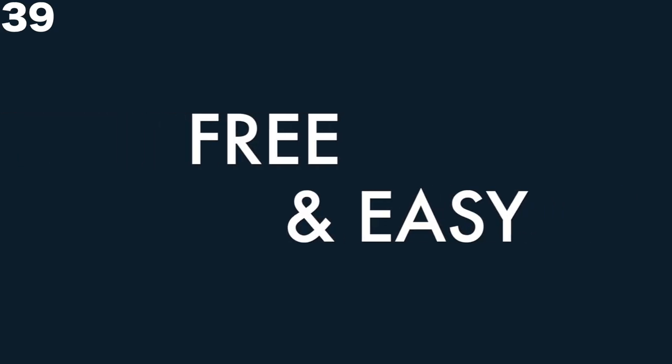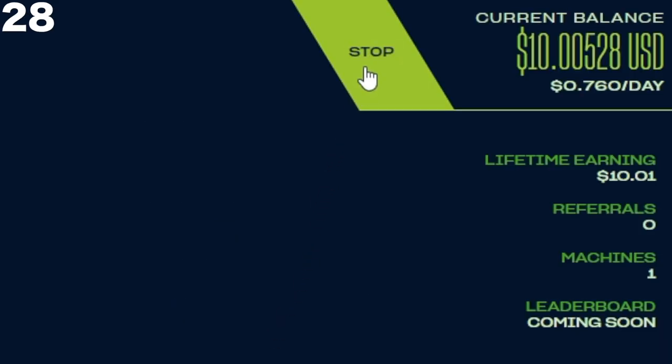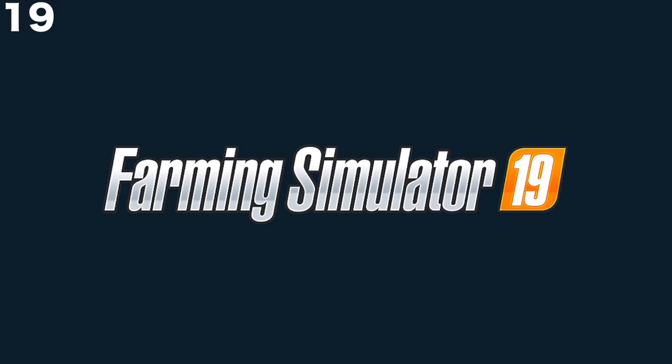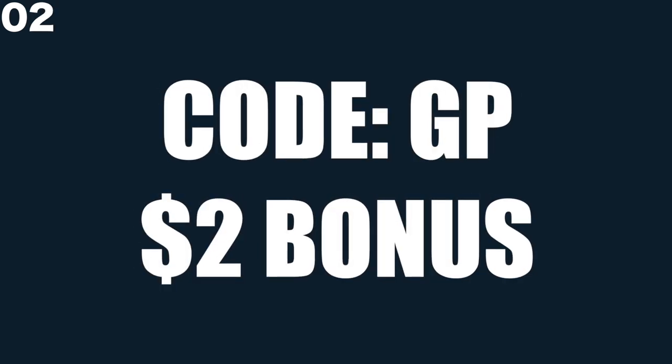The PC app is easy to download — simply click the link in the description below, download Salad, run the auto-installer, and click the green start button. After running the app, you can choose your reward: options include Amazon gift cards, Xbox gift cards, Steam gift cards, Discord Nitro, games, and even physical rewards like an Nvidia RTX 2080 Ti. Salad is offering the Gear Plays community an additional two-dollar sign-up bonus after running the program for 12 hours. Enter code GP when signing up to receive the bonus.